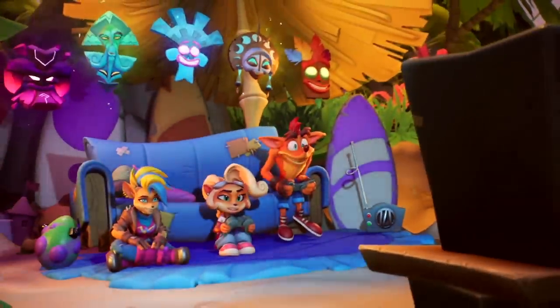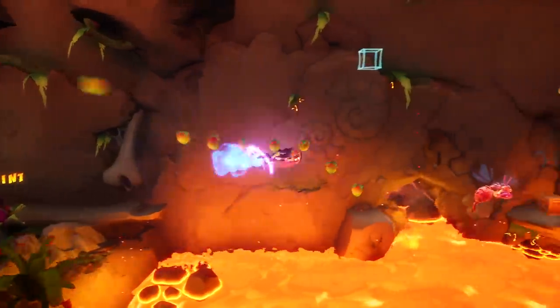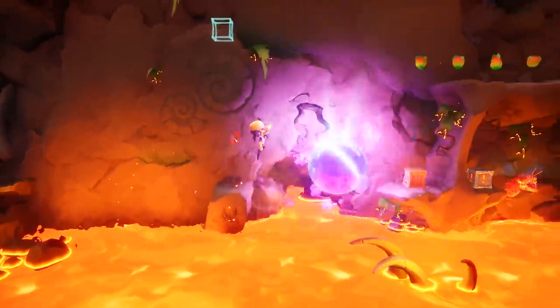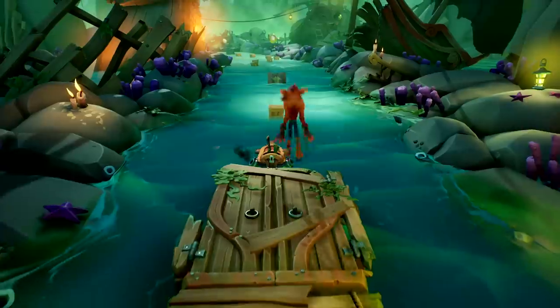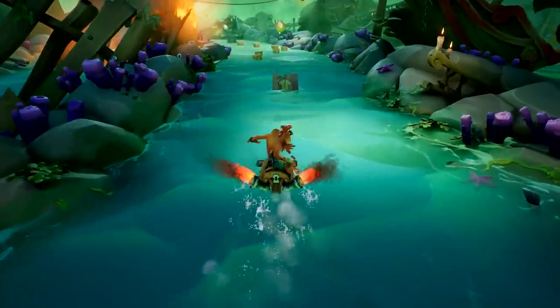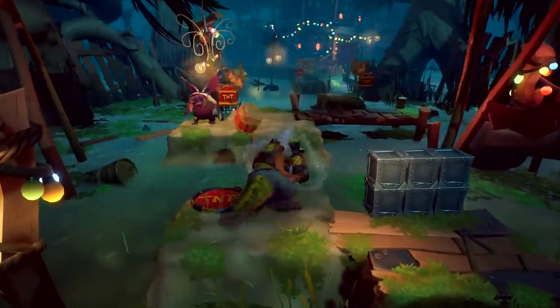The DualSense wireless controller brings adaptive triggers to your fingertips, so you can feel the blast of Neo Cortex's DNA-changing ray gun, or feel the grip when you grapple a tongue as Hookshot. Hold on tight when you feel the boost of Crash's Jetboard, and really feel the suck when you vacuum his Dingo Dial.